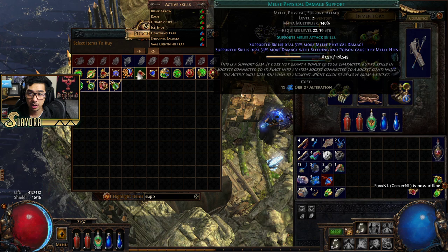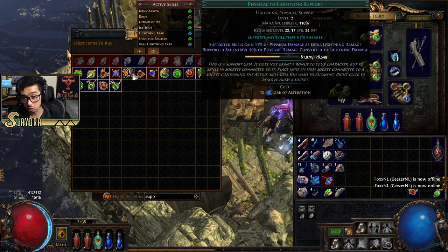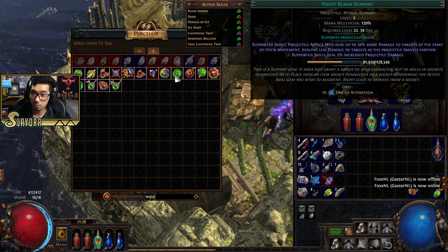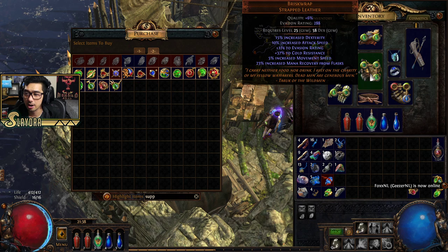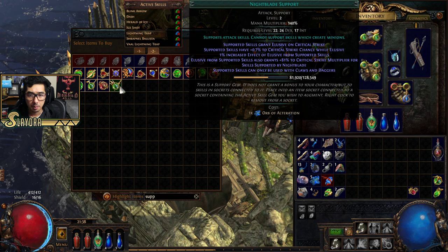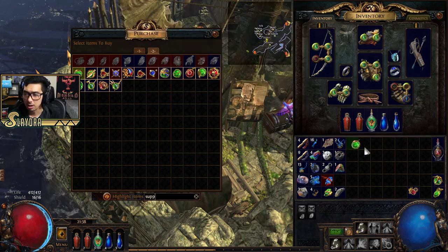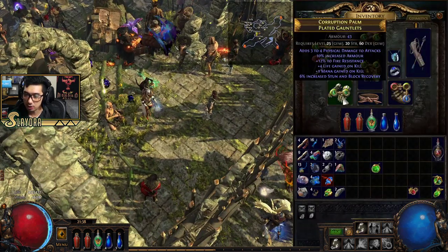There's Added Damage support and Physical to Lightning, which can convert your element — if you have a lot of increased lightning damage that could be a great option. There's also Point Blank — I think we already put that on the Shrapnel Ballista, which was a really great choice. Just make sure the little check mark next to active skills is available. I want to go ahead and get Faster Attacks. Oh, you can do Faster Attacks on Blink Arrow? I don't think that changes the cooldown — it might change the animation. I actually want to try Faster Attacks.